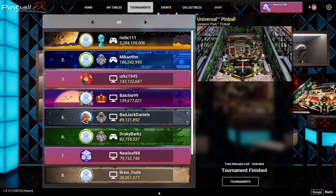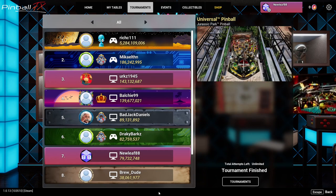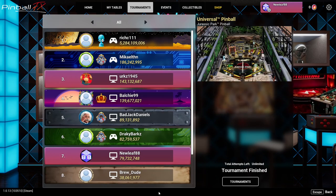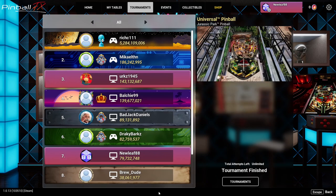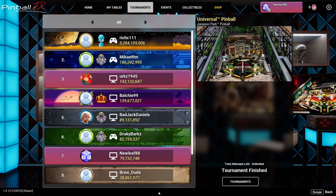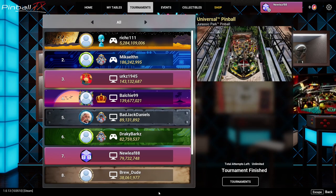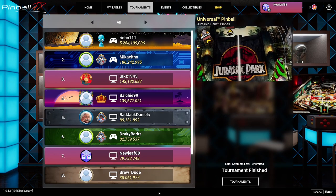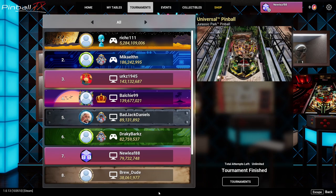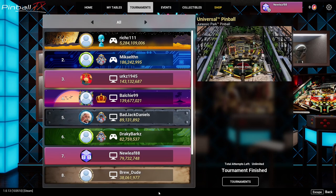Some of the modes I liked as well — I like the kitchen mode where you have to hit the utensils. I find that's one of the easiest modes and where I get a lot of my points from. There's also a raptor mode where you just have to shoot lit lanes and keep the ball away from the raptors. The chasing modes I do not like — you're timed and have to hit the right orbit a couple of times.